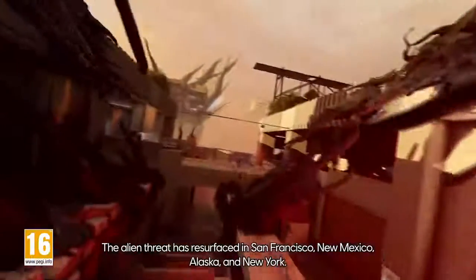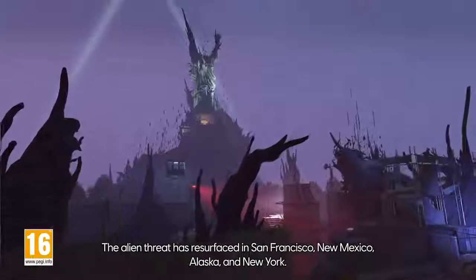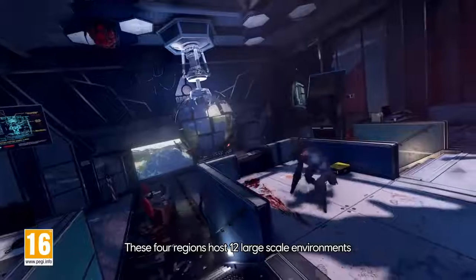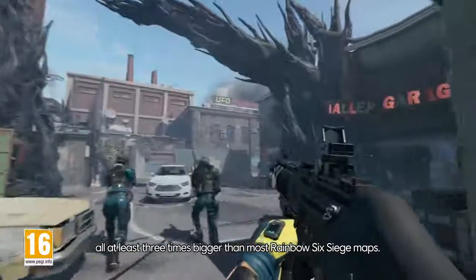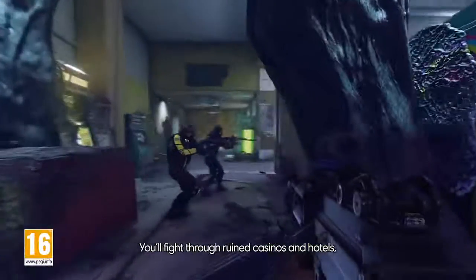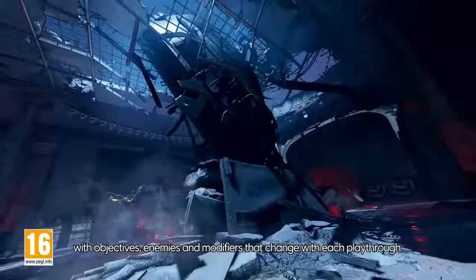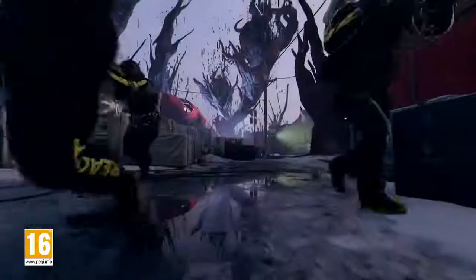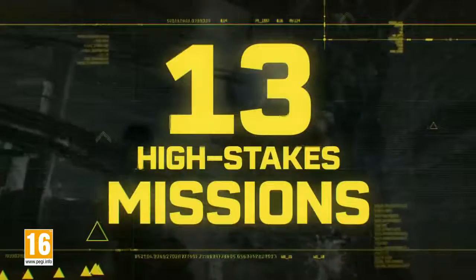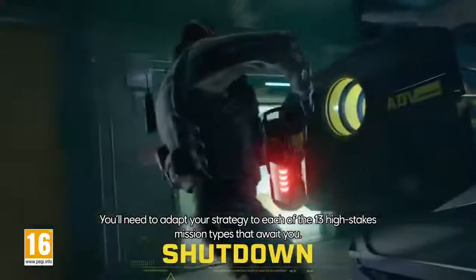The alien threat has resurfaced in San Francisco, New Mexico, Alaska, and New York. These four regions host 12 large-scaled environments, all at least three times bigger than most Rainbow Six Siege maps. You'll fight through ruined casinos and hotels, overrun research centers, and a ravaged Liberty Island. With objectives, enemies, and modifiers that change with each playthrough, you'll need to adapt your strategy to each of the 13 high-stakes mission types that await you.